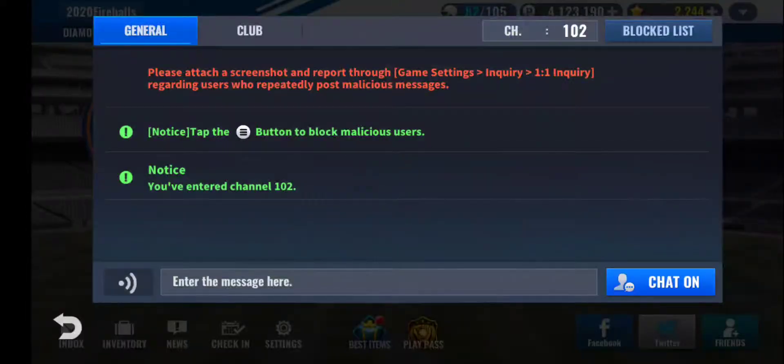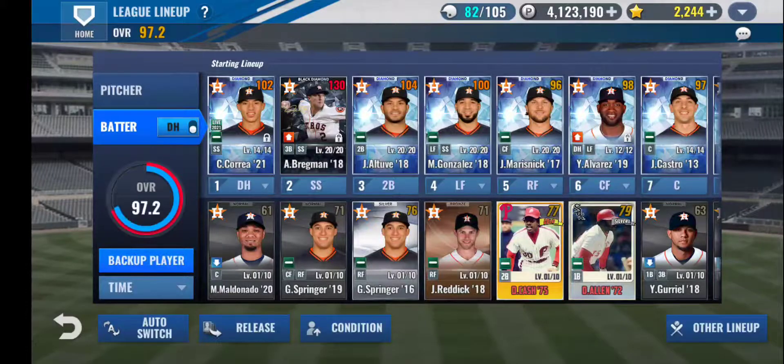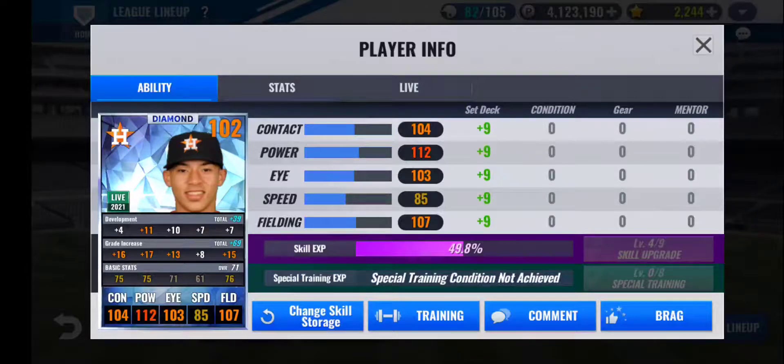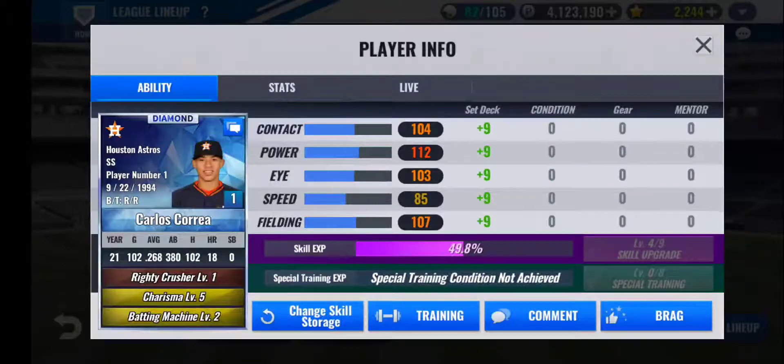We'll start off with the starting lineup. Batting first, I have a live 2021 Carlos Correa. I got this card from the All-Star event just a month ago, so I picked him as my team card. Right now I'm running with a train of 11 to power, 10 to eye, and 14 to speed and field. I'm okay with that for now since he's a live card and I really don't know what the outcome is going to be at the end of the season. He did go down and then back up again in the last two updates, so that was nice to see. Right now I'm rolling with the skills Charisma and Batting Machine on him.